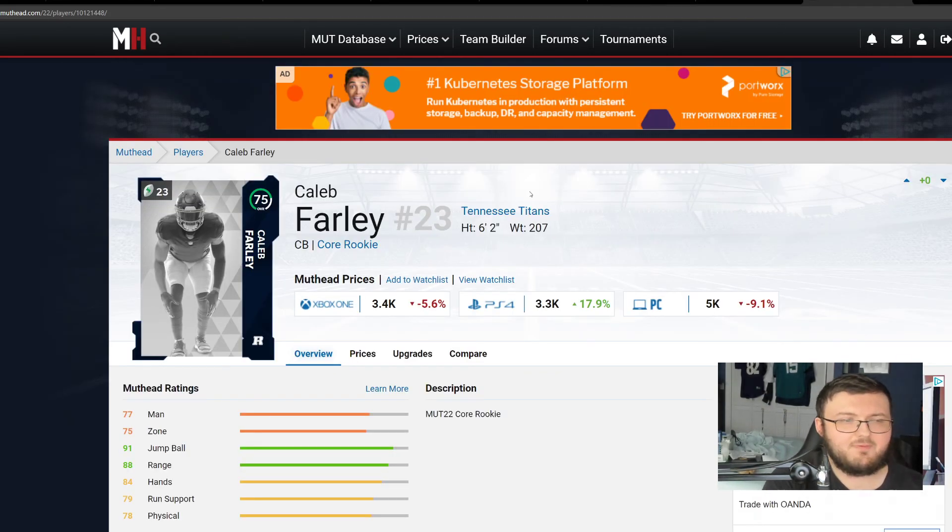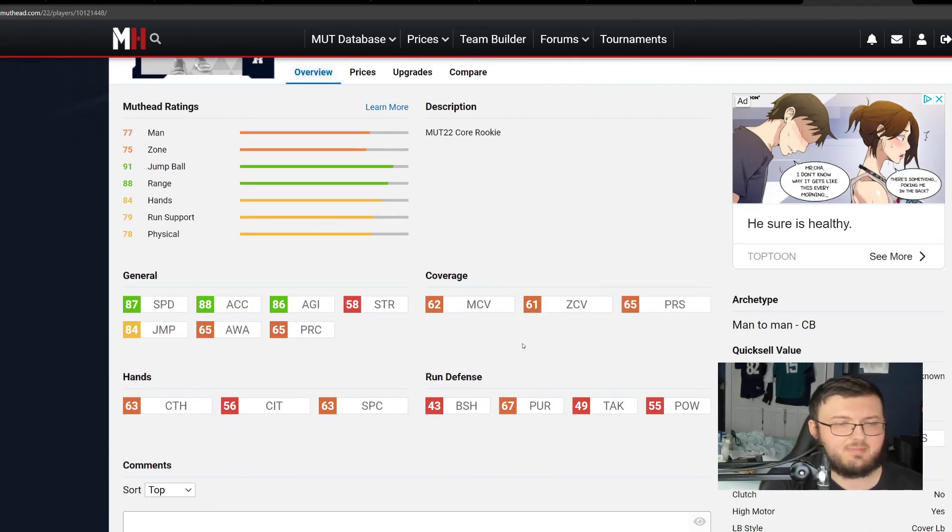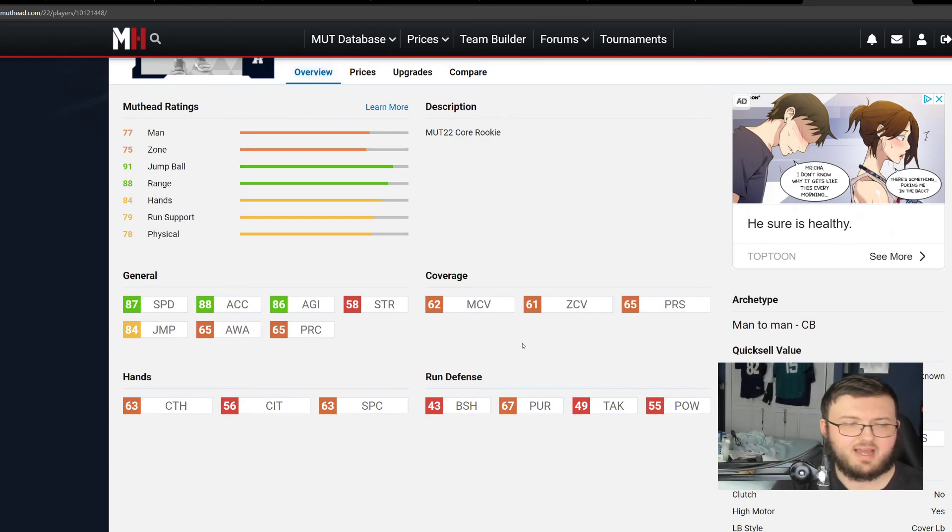Cable Farley comes in at 75 overall. He's going to give you 87 speed with 62 man, 61 zone, and 65 press. He also has 63 catching, which is not the worst but not the greatest. Overall, he's going to give you really good man-to-man coverage, and that is what this player is built for.